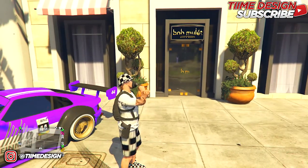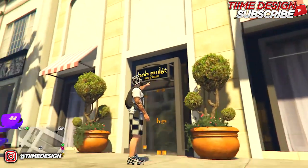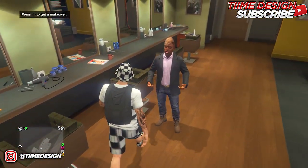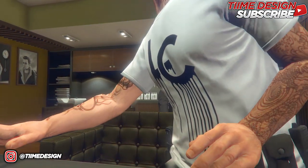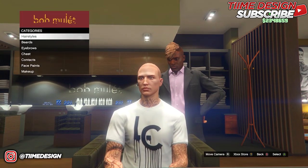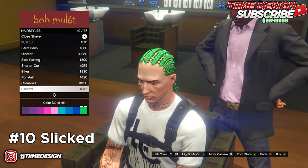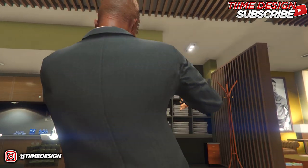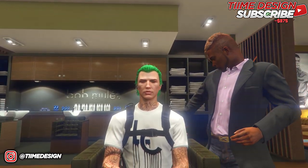The first step for these outfits is to go to any barber shop around the map — doesn't matter which one, low end or high end. I recommend doing this on passive mode or an invite-only session so trolls and griefers won't bother you. Come over to hairstyles and purchase the Slicked hairstyle. Make sure you set the color to number 39, which is the green one.